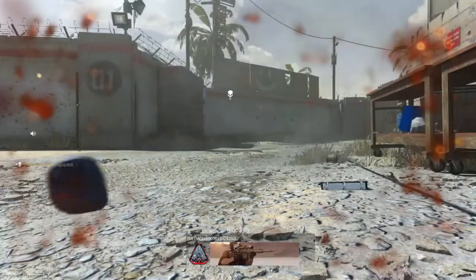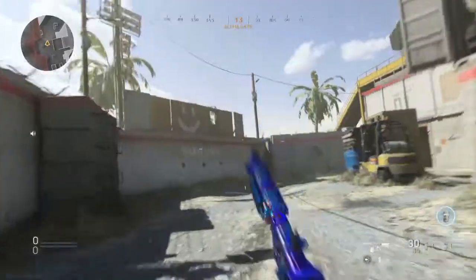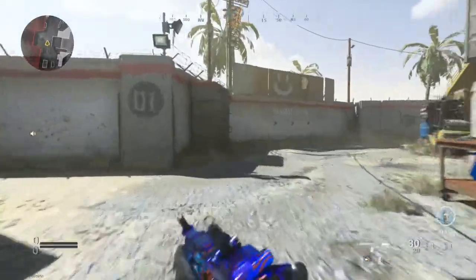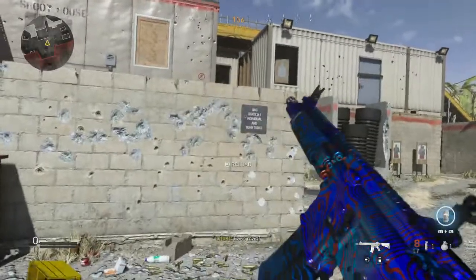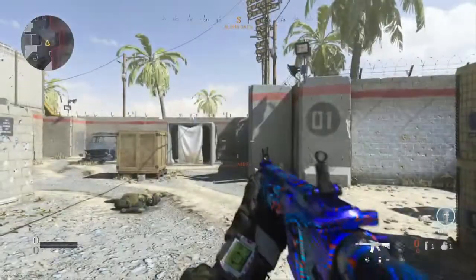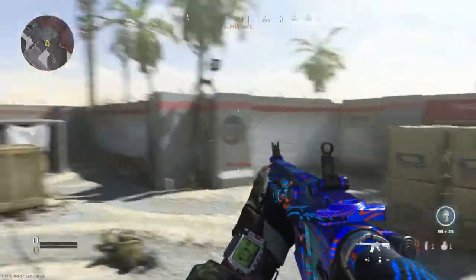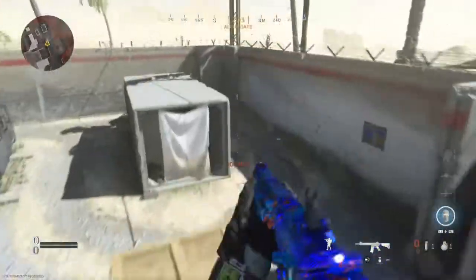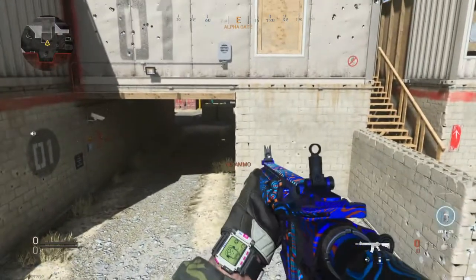Damascus is the hardest camo to get in Call of Duty history, I believe. Dark Matter is easier because you get fewer challenges and they're more straightforward. I think Chrome Tiger from Call of Duty: WWII is harder actually. Damascus is just super beautiful — I love the blue and I love the red stripes on it. My favorite color is red and my brother's is blue, so this camo just hits different. It's absolutely beautiful.